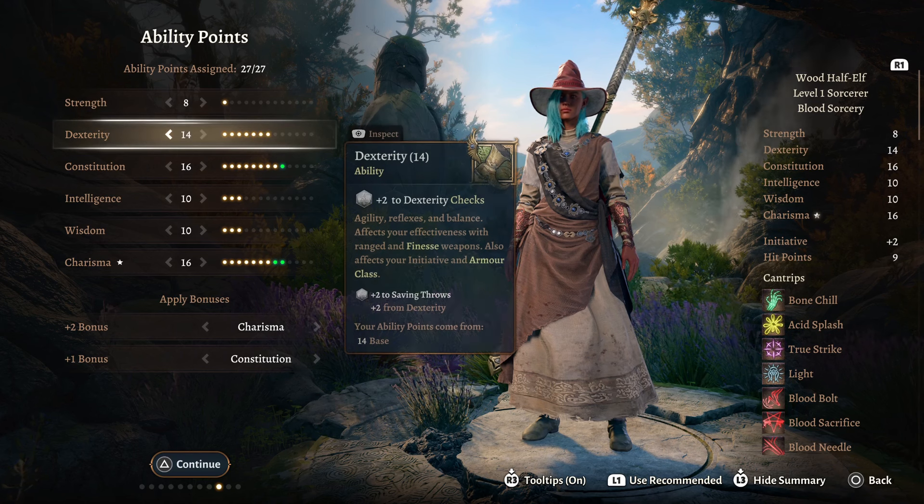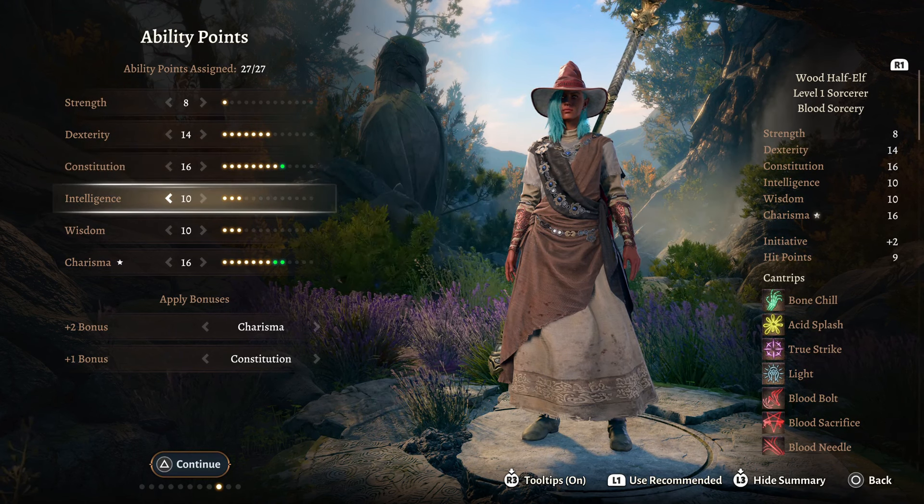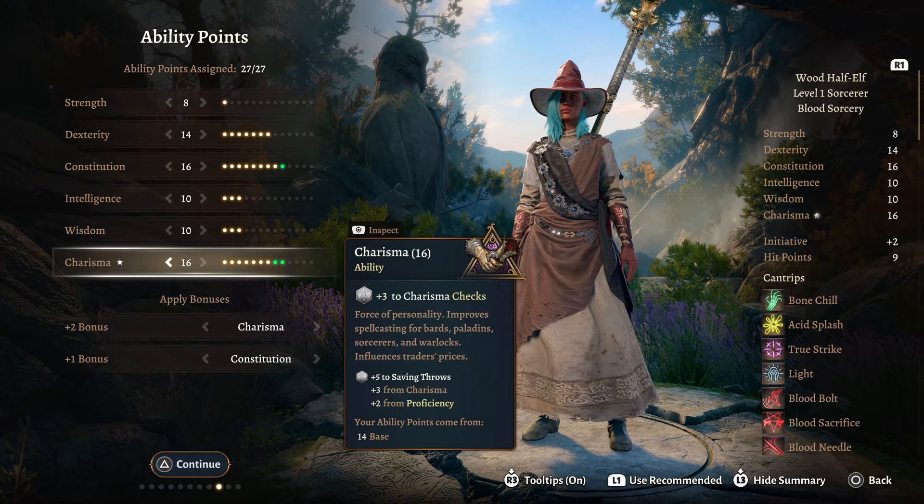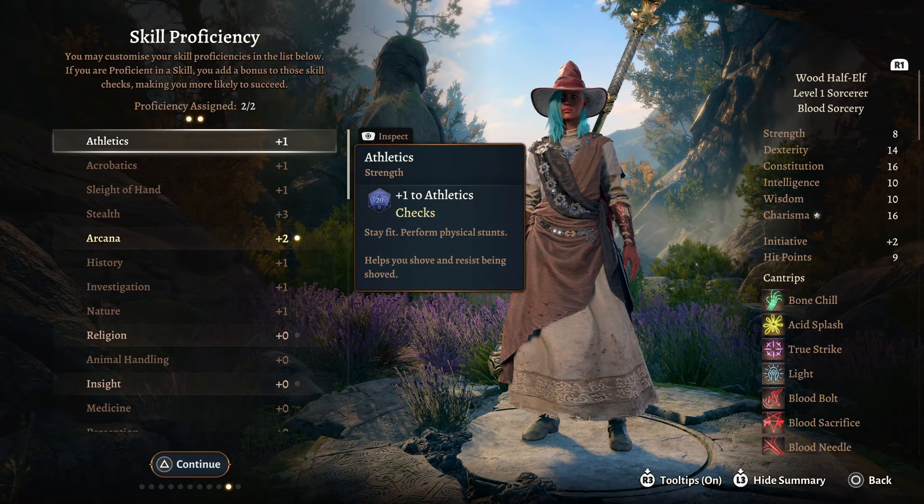For your ability points, we're going to take 8 Strength, 14 Dex, 16 Constitution, 10 Intelligence, 10 Wisdom, and 16 Charisma, as this is our spellcasting proficiency. For your proficiencies, take whatever you feel like.